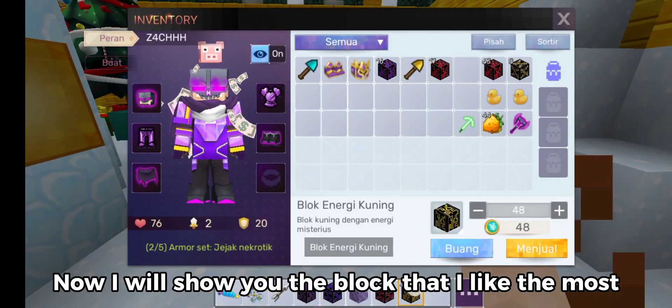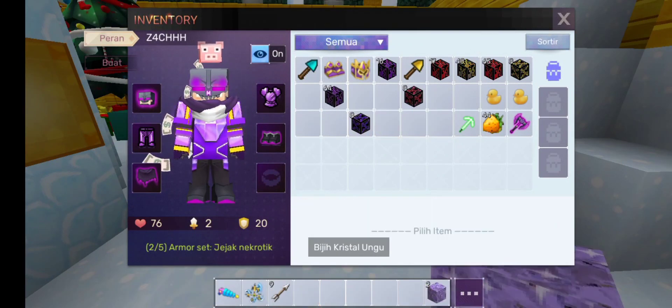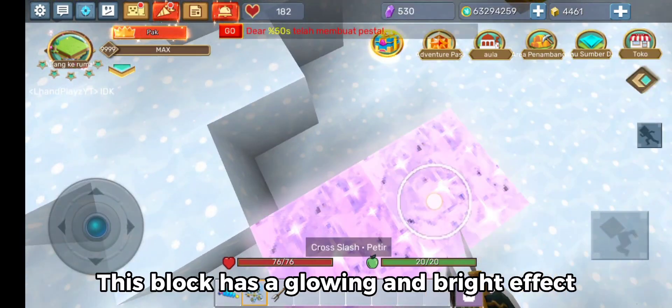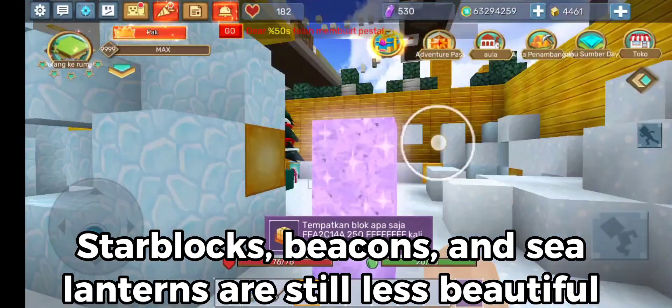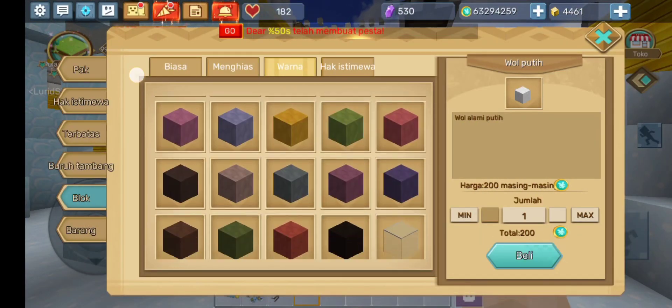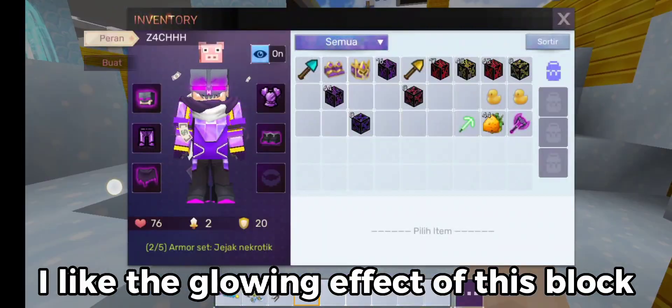Now I will show you the block that I like the most — Purple Crystal Ore. This block has a glowing and bright effect. Star Blocks, Beacons, and Sea Lanterns are still less beautiful. I really like the glowing effect of this block.